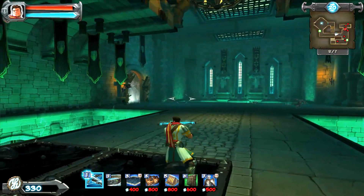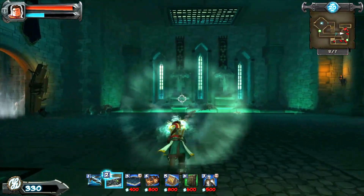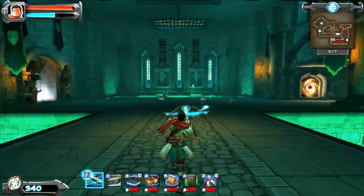Kobolds — thankfully we've blocked off the other way with barricades, so we don't waste all our wind belt missing kobolds trying to get them into the acid.